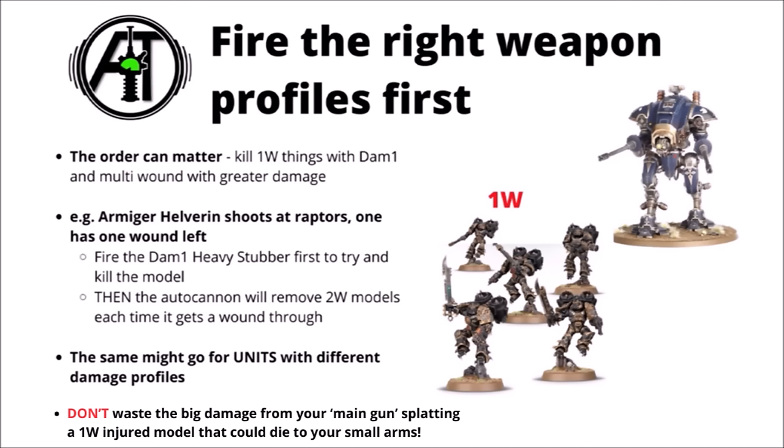Sometimes the order in which you fire your guns even just on one model can make a difference to how much you kill. Say for example an Armiger Helverins trying to light up a squad of Chaos Raptors where one had already taken a wound earlier - the choice of whether it fires its stubber or autocannons is a meaningful one. It makes sense to fire the damage-1 stubber at the Raptors first, so if it deals exactly one wound you're not wasting autocannon shots taking down a one-wound model. Each autocannon shot, if the save is failed, will take down an entire extra Raptor - getting literally more wounds from the exact same guns.